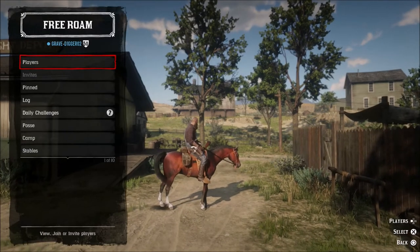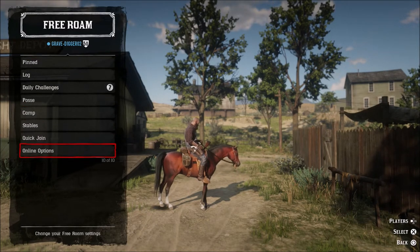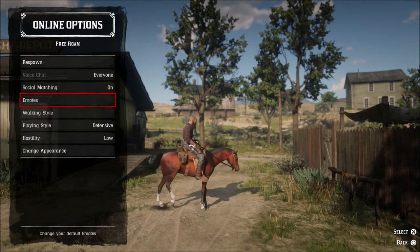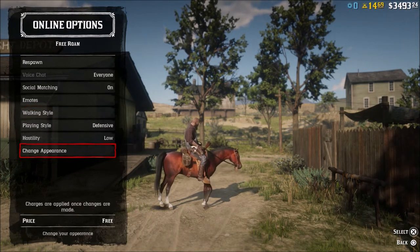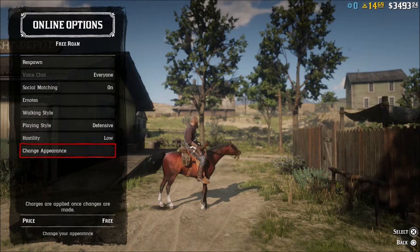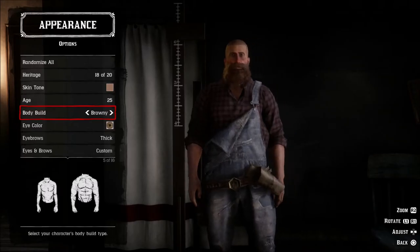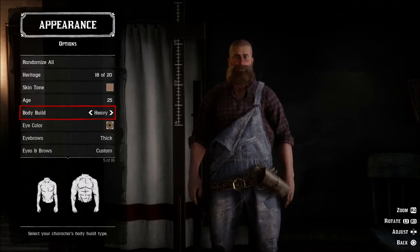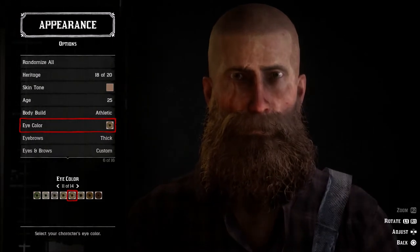What is going on guys, Grave here, welcome back to Red Dead Redemption 2. Today I want to bring you a quick video letting you know how to change your character appearance. This is in the online options — just hit left on your d-pad, pretty much the same area where you put yourself in defensive mode. There is a change appearance button down there at the very bottom, and once you hit this button you can go in and change everything about your character, kind of like it was when you first started playing.